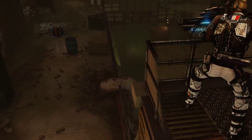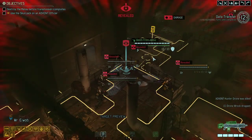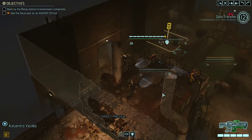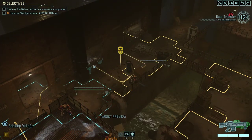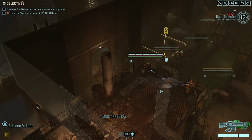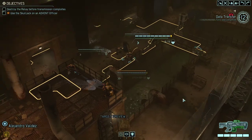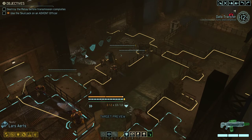The drone comes into our direction and essentially forces us to now lose concealment. There's nothing we can do so might as well kill it. Okay, so far so good. Moving out. Let's dive back into it.